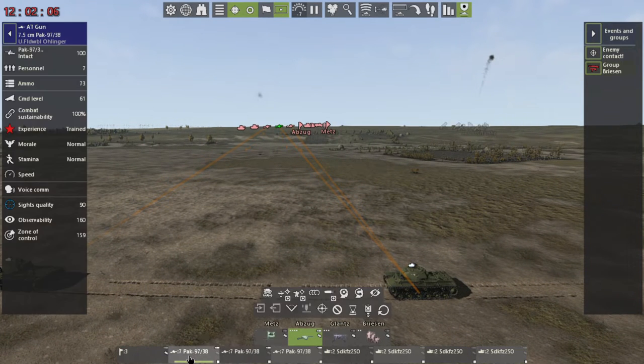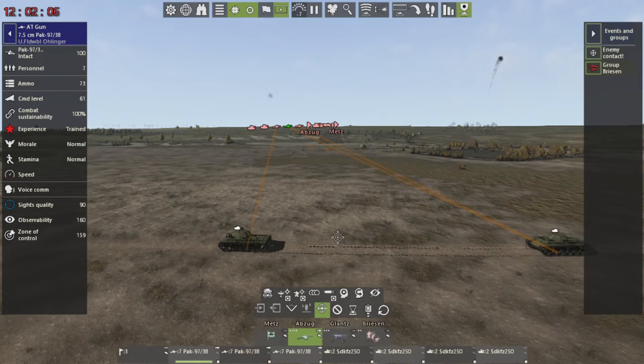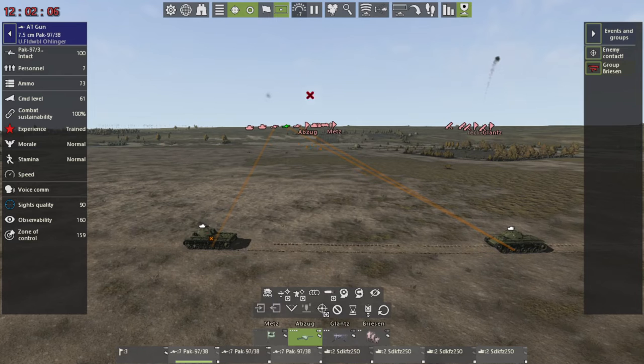Let's grab the gun on the far left. Click the target priority button — you left click and drag, and it puts a little X on the target. Note that just clicking does not work; you need to left click and drag. Now this gun is going to prioritize this target.